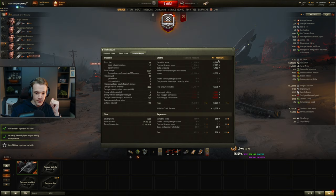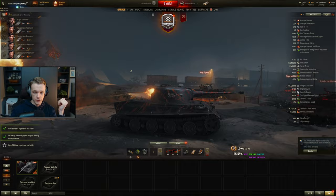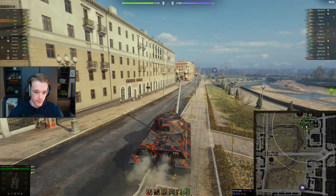Even though we lost, we still gained a decent amount of credits. Subtract about 45k from this, but we still made 65k just from the baseline — for 2k damage, 65k credits is pretty decent. We'll play one more game and see how it goes. We get Minsk — beautiful — hopefully we can actually do something this game.